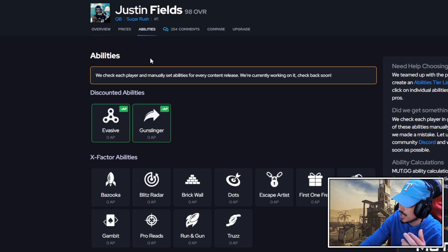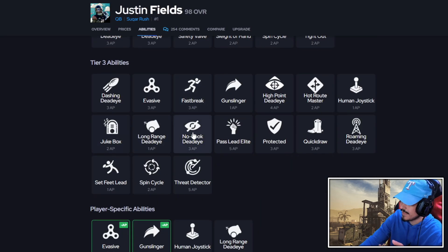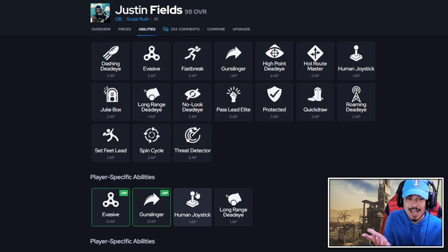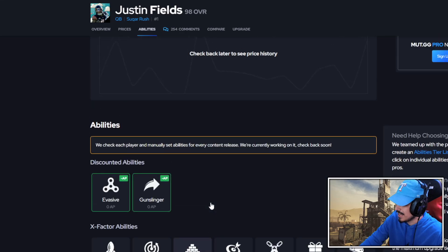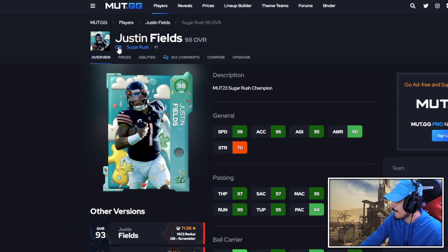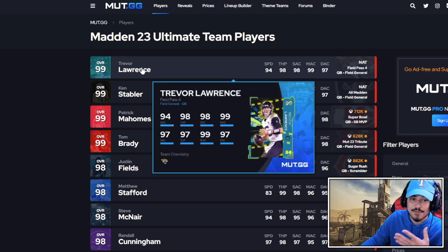I record this segment after the gameplay is finished. On Mud.gg, they have his right ability setup, so if they fix it in game — which hopefully they will — this card has some decent setups. The reason why I went Joystick for today's video was because I knew I wasn't going to be passing the ball a lot, so I just took off Gunslinger and ran Human Joystick. Set feet, Gunslinger, and HotRoute for 3 APs — a good setup with these stats. If they don't fix it, he's going to end up being a low A-tier guy. With the abilities, he's mid to low S-tier in my opinion.